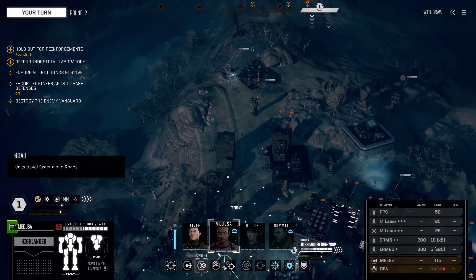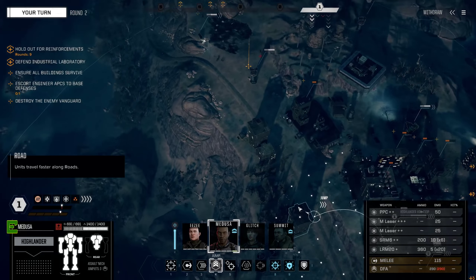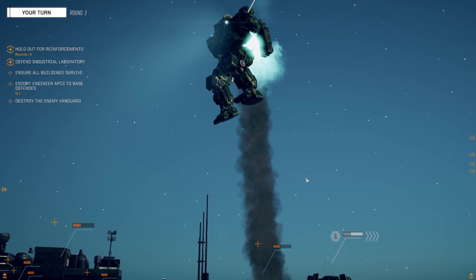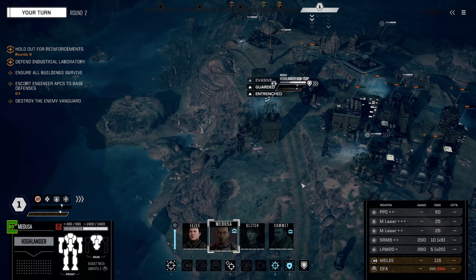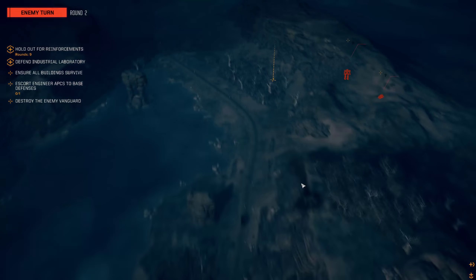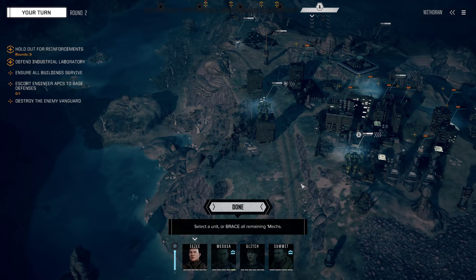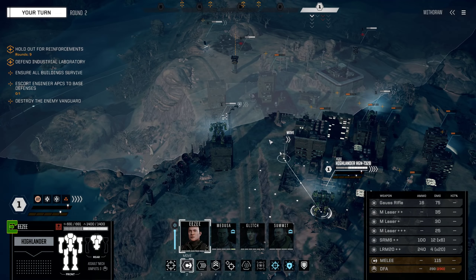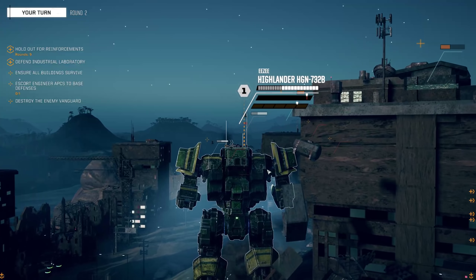I don't know where that thing wants to go. That's a bit of an issue. Can I move on top of this building? Yes we can. I just destroyed the antenna - building is still standing, weirdly enough. That Stalker is coming closer.